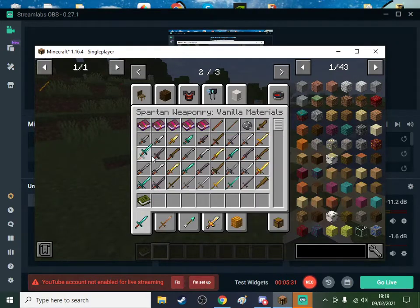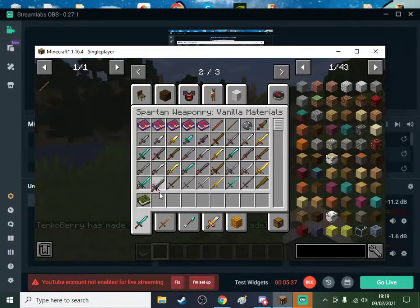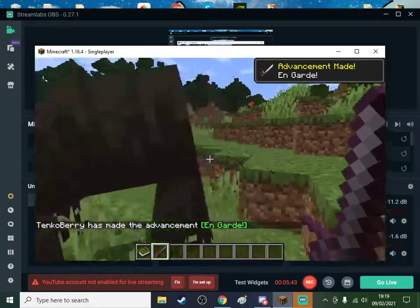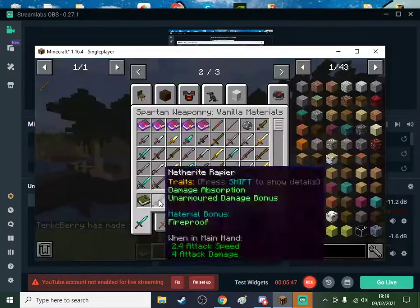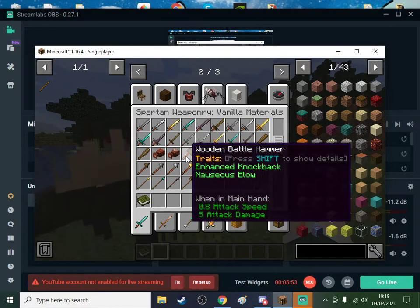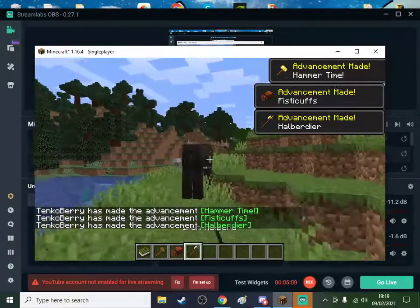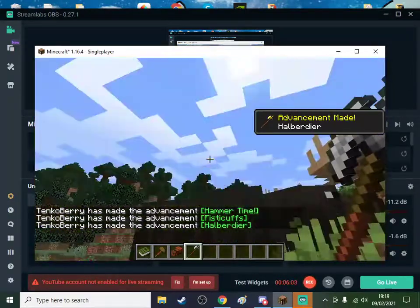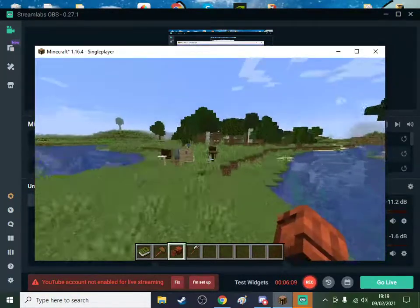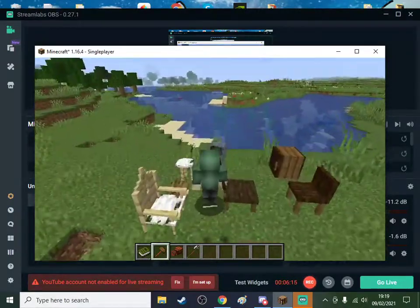That's a moose in the background there. Diamond longsword. Netherite ray - they don't do the best damage, but it is good. Wooden battlehammer, halberd. How do I look with this? I'll just punch the fly out mid air. That's pretty big.